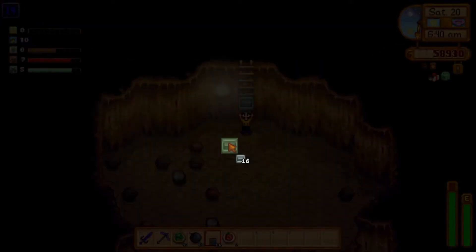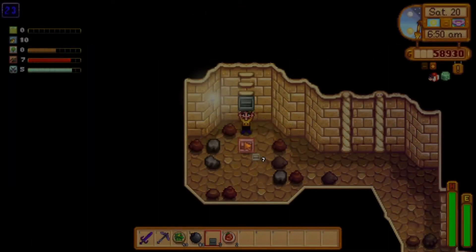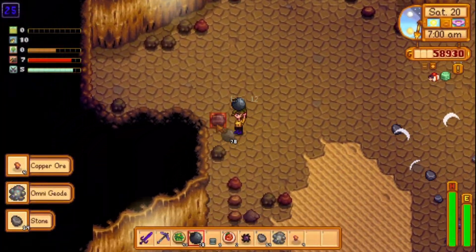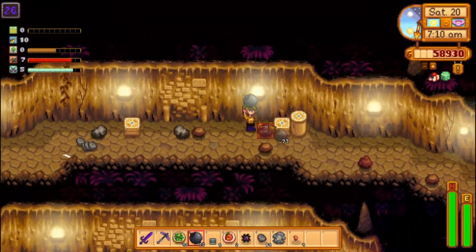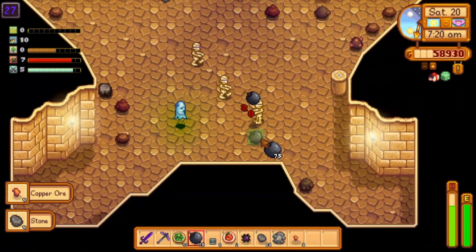If you already found the Prismatic Shard, bring that to the Desert as well. Stand between the columns above the trader holding the Prismatic Shard — this way you will get the Galaxy Sword, the best weapon in the game. There are two other things you might want to buy: Stone from Robin to make stairs, especially if you are still in year 1 when stone is cheaper; and Bombs. If you found all 4 dwarf scrolls, you can talk to the dwarf in the mines and buy bombs from him. Now that you have some iridium from your first few rounds, I also suggest upgrading your pickaxe. Craft at least one iridium band ring — you can wear two and their effects stack, just like with the magnet rings.